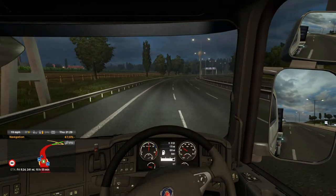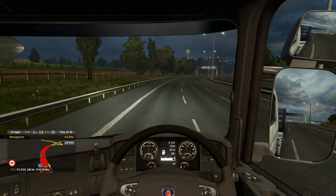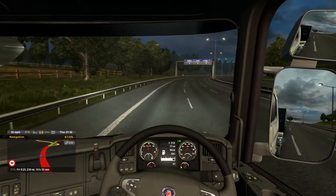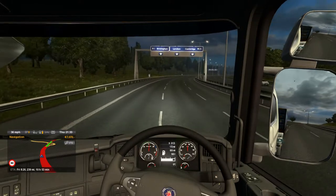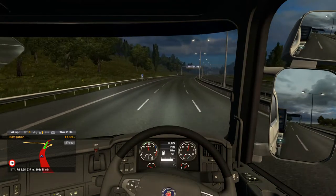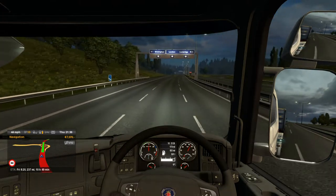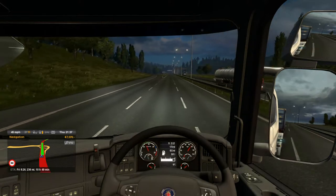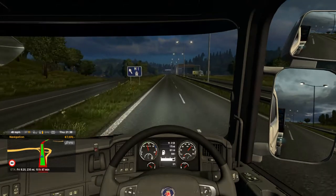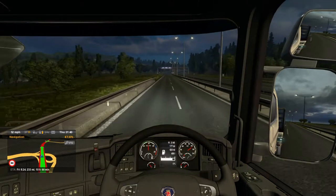They do need to sort those fuel stations out because that is horrendously unrealistic to have that length of slipway - you can't speed up in a lorry in that amount of time. That is one of my criticisms for this game: the road layouts are pretty unrealistic in terms of junctions and fuel stations. There's never enough merging space, and these junctions here - you don't get these in England. You get mergings and just merge off to the left.